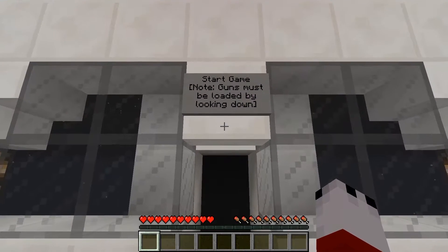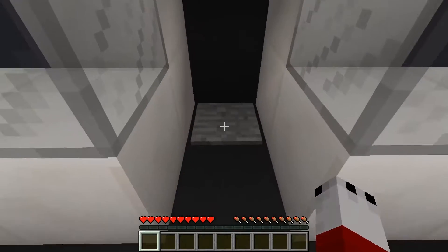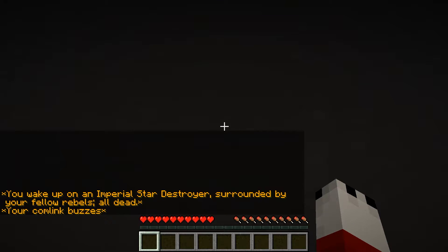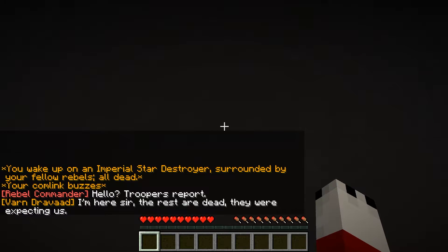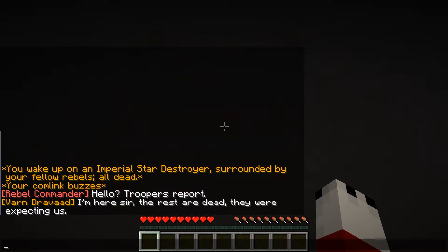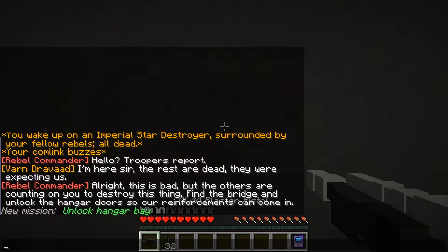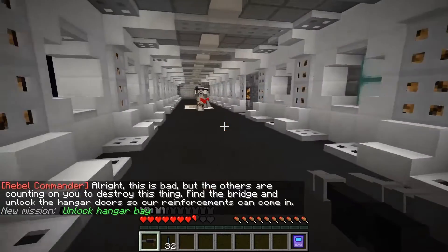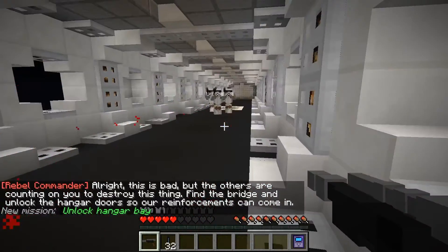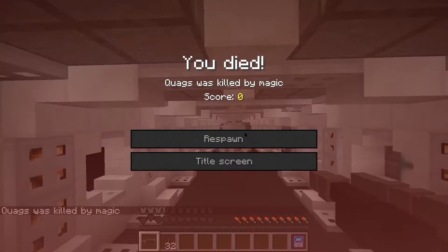Note: guns must be loaded by looking down, so I'm assuming we right click by looking down. You wake up on an Imperial Star Destroyer surrounded by your fellow rebels, all dead. Holy crap. Your comm link buzzes. Hello, Stormtroopers report. I'm here, sir. The rest are dead. They were expecting us. This is bad. Oh my God, I'm already being shot.